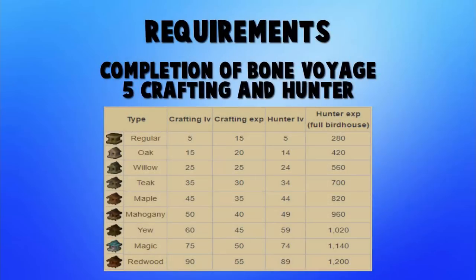In order to start doing these we obviously need access to Fossil Island, which requires the quest Bone Voyage to be completed. Once that's done, you only need level 5 crafting and level 5 hunter to create the most basic birdhouse. That scales all the way up to redwood birdhouses which require 90 crafting and 89 hunter — the higher the birdhouse, the more hunter experience you get. You can start as low as level 5 in both hunter and crafting, and as you gain levels you can change your birdhouses accordingly.